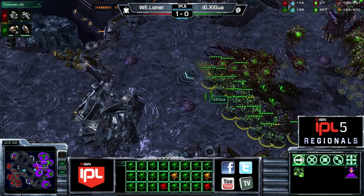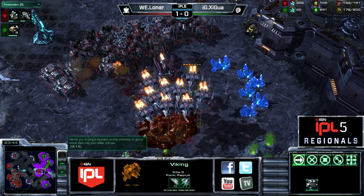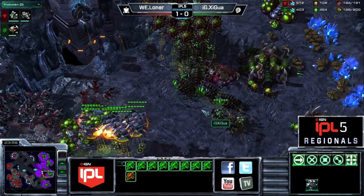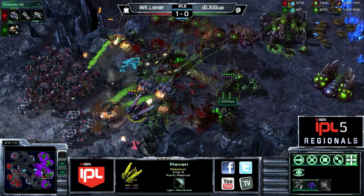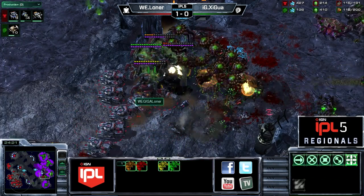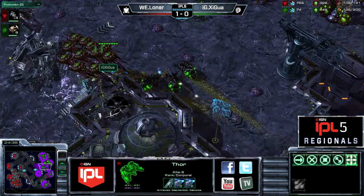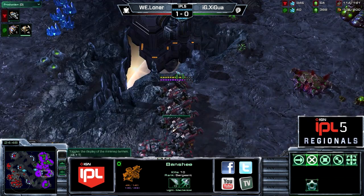Greater Spire is done now, so we could see some Broodlords whenever the economy is actually there. The economy for Shigua was just very much crippled — doesn't really have anything to defend that hatchery with. There's a scan to see where the army is, and Loner is just going to start rolling through these bases. Not a lot that Shigua can really do to stop him. We'll see if Shigua can land those fungal growths — he does actually end up fungling quite a few units, Neural Parasite on a couple of those as well. Supply is fairly even, the third is dead and Loner is turning around.